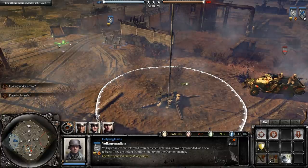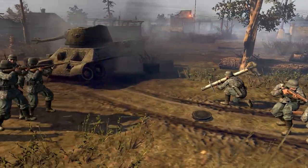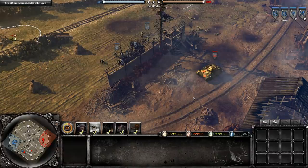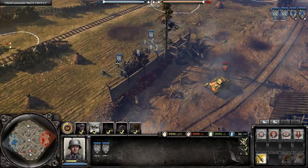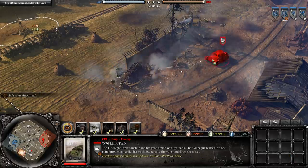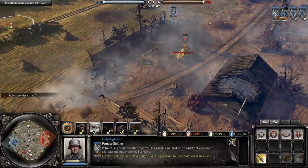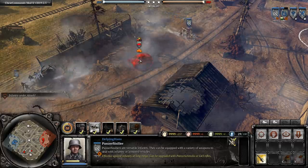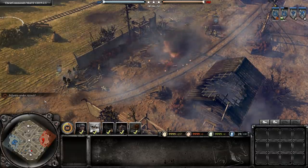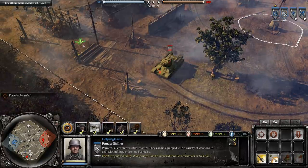Volksgrenadiers can't snare until a tech structure like Battle Group or Mechanized HQ is built. Panzer Fusiliers can snare straight away as long as you have the munitions. Now I'll show you how to use Panzer Fusiliers — both with G43s and Panzerschrecks — against adverse situations. Here's a T-70: we come around the corner to get the T-70 shooting us from the front, snare it so it can't escape, then use the Schrecks to shoot the rear of the vehicle from behind green cover to take it out.